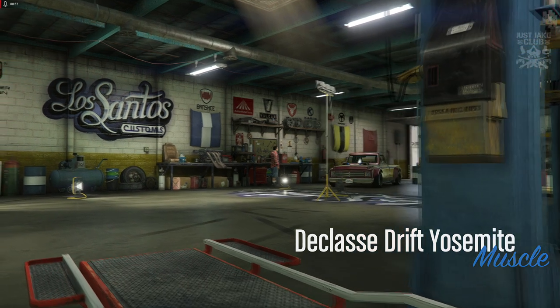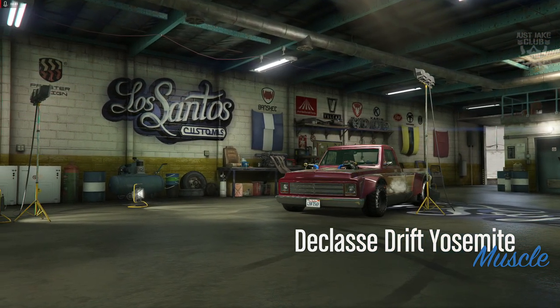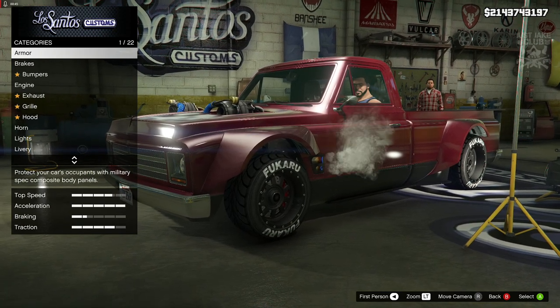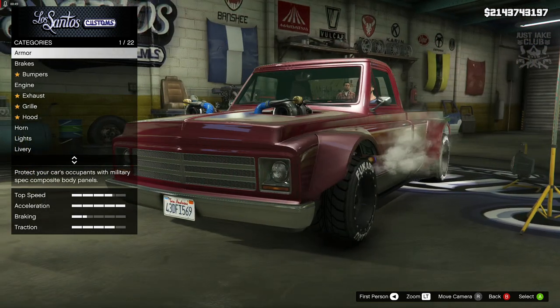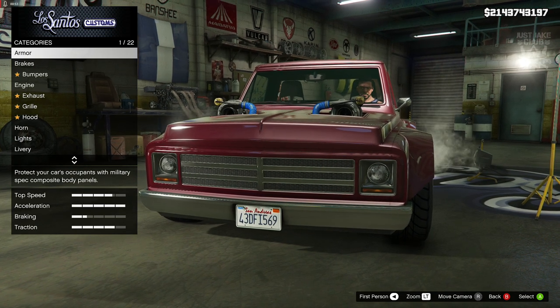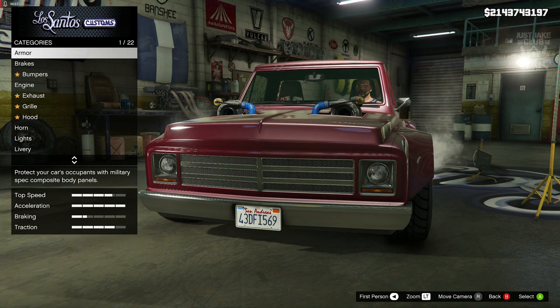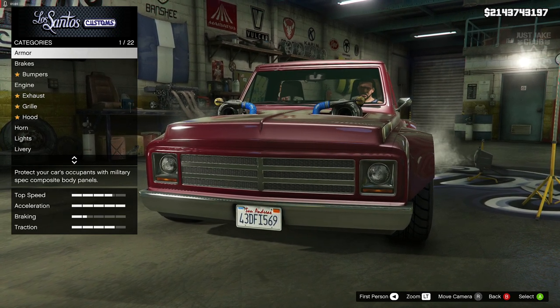Hey, what's going on YouTube, just Jake here and welcome back to my channel for another GTA 5 video. Today we're going to be customizing and reviewing the brand new Declasse Drift Yosemite, which was released with the Casino Heist DLC. As you can see, this vehicle is awesome — it looks like this from stock, and I think it looks so freaking cool. That white body looks awesome, I'm actually in love with this vehicle.